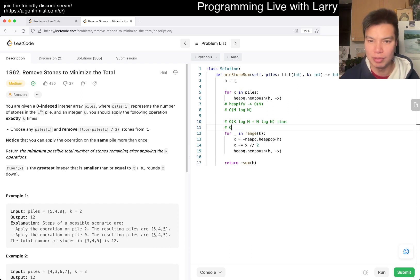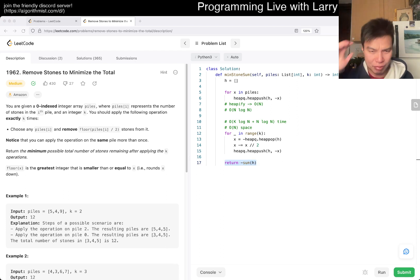Space is O(n) for the heap. You could reduce initialization to O(n) with heapify. The final sum is a linear iteration. That's what I have for this one — let me know if you have any struggles. Stay good, stay healthy, good mental health. See y'all later, take care, bye!